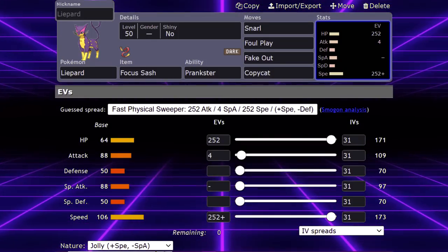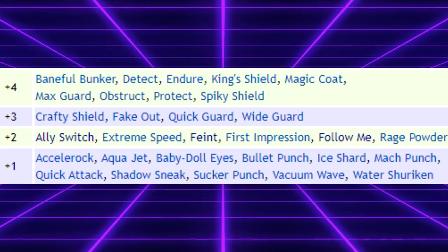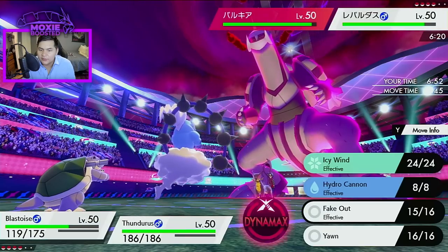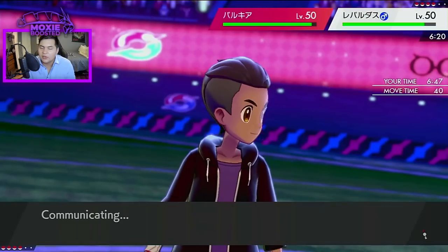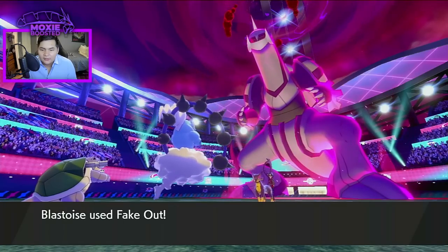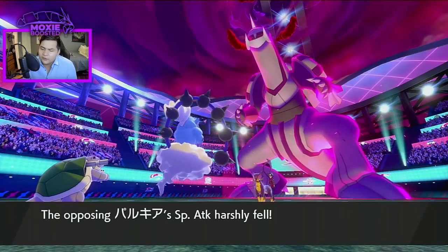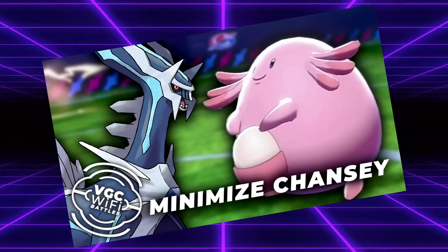This Instant Trick Room does have one fatal flaw, though, that is pretty unintentionally hilarious. Max Guard being plus 4 priority and Prankster Copy Cat being plus 1 priority leaves a whole two speed tiers between them to be exploited. Fake Out is a plus 3 priority move that can be spammed to force Liopard to copy it over and over again, denying the Trick Room and wasting anywhere from 1 to all 3 of your opponent's Dynamax turns. Even though the Fake Out fails each turn, the Liopard will continually Copy Cat it if they decide to go for it over and over again. I did this in my video yesterday, and it puzzled a lot of my audience, leaving them with a lot of questions.